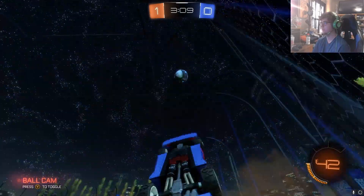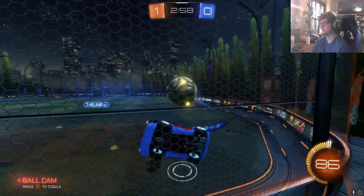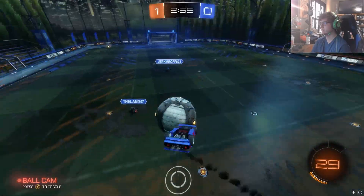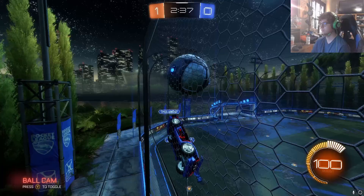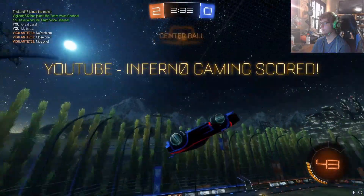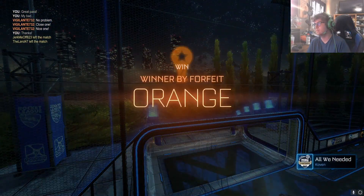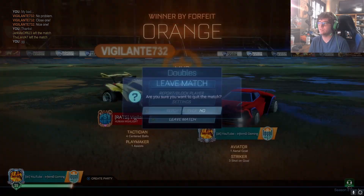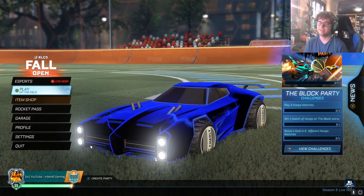This guy's passes are elite. I don't get many opportunities to backward redirect, so I don't have much practice with it — because I don't have good teammates for the most part. I was going to flip reset but I felt like he was pushing it. I had a flip reset in the last gameplay but I can't use it.